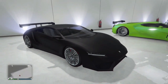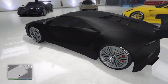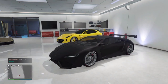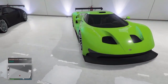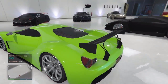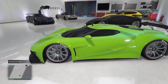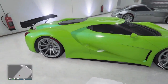Over here we have the new Pegasi Reaper, also known as the Lamborghini Huracan. It looks pretty sick with the big GT wing on it. It's all matte black — that's pretty much the only thing I like about it, the matte black feature. Over here, one of my new favorites: the FNJ. This car right here is very awesome, also known as the 2016 Ford GT V6 Turbo. This car is very awesome in real life and also in the game.